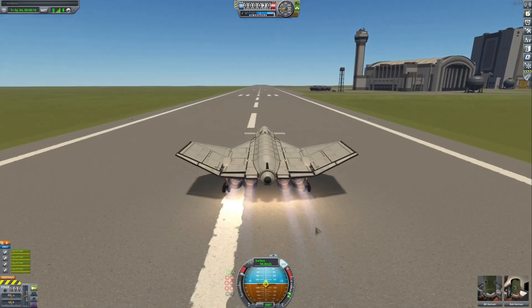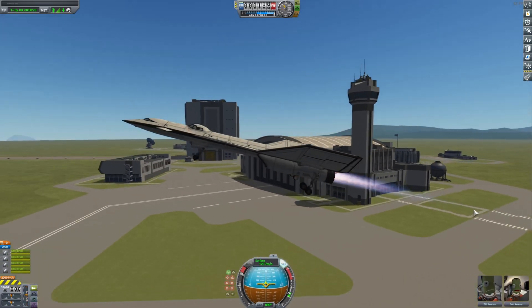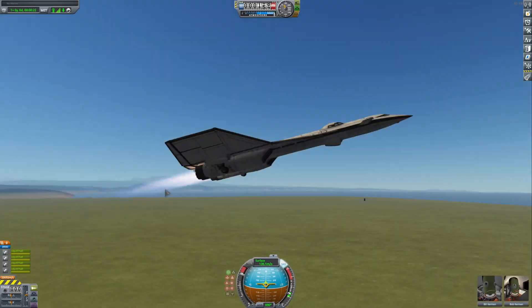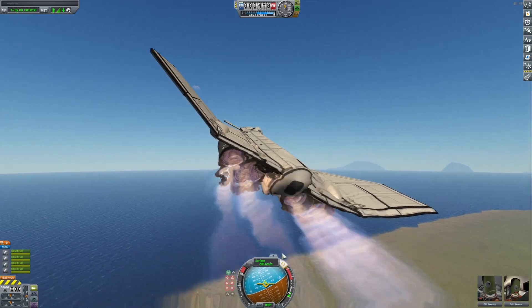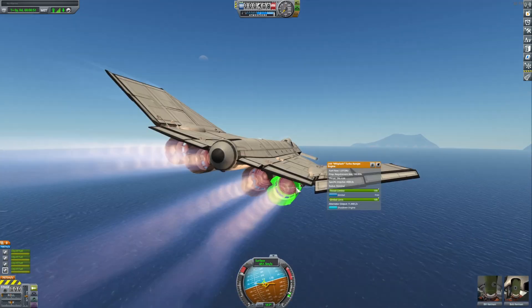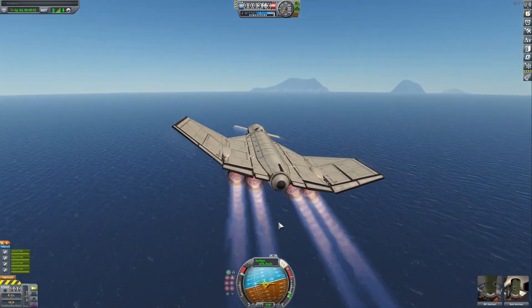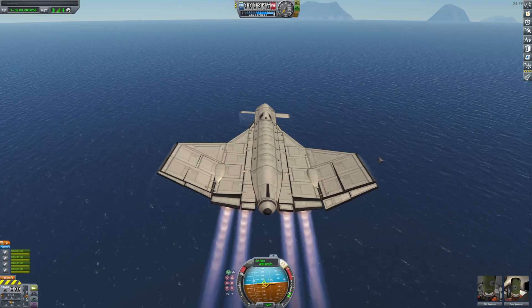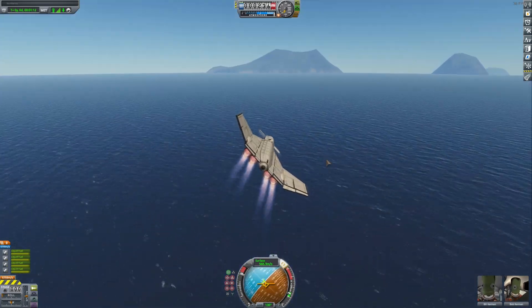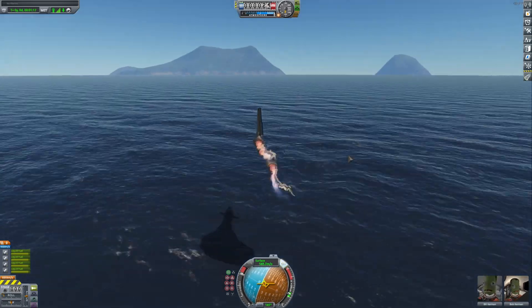Everything looks great so far, and liftoff! Goodness gracious, that was easy. Oh no, what is happening? All the engines are working fine, but this thing does not want to fly straight. It's going to the right. I literally can't control it — into the water.